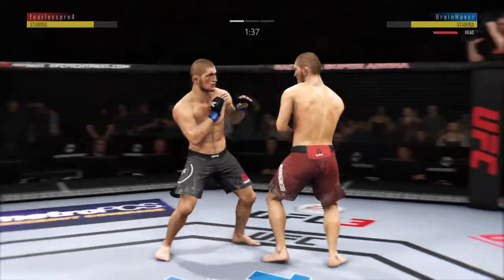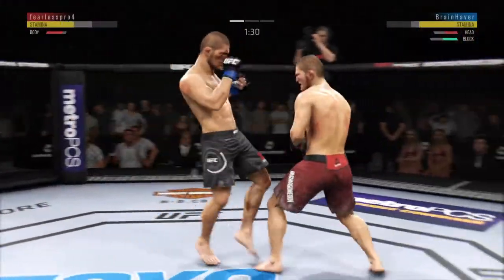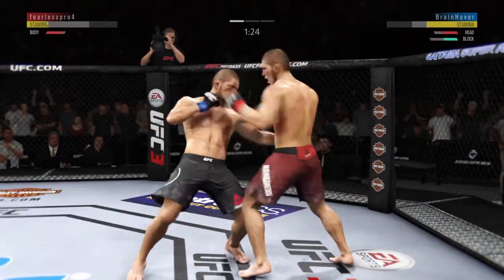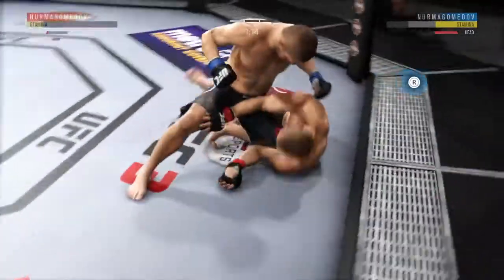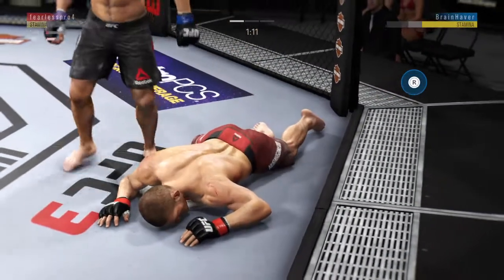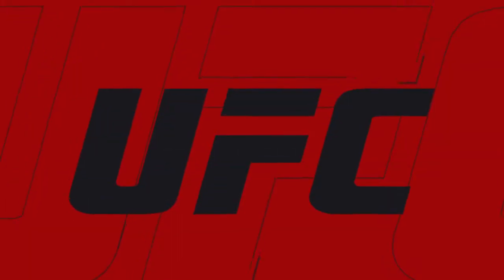Knee strike coming — it is blocked. He lands another strike to the body, really starting to connect on a lot of shots to the midsection. These will take their toll as this fight goes on. Big shot to the left — he's stuck. He throws it with a left hand in. Wow, that'll do it! And that is a great finish. Here's Bruce Buffer with the official call.